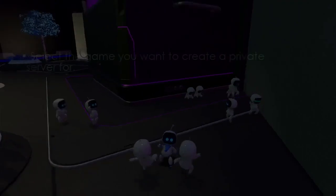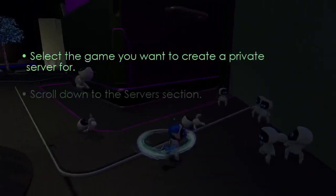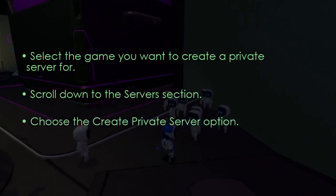Proceed to access game settings. Select the game to create a private server. Scroll to the Servers section and choose Create Private Server.